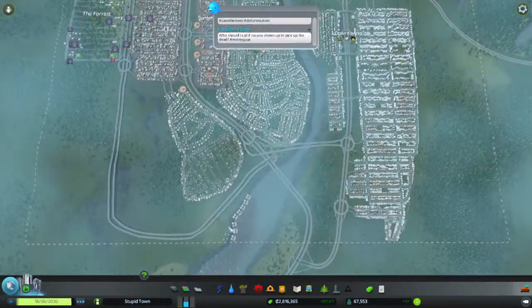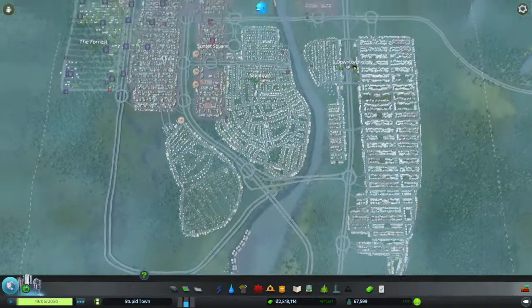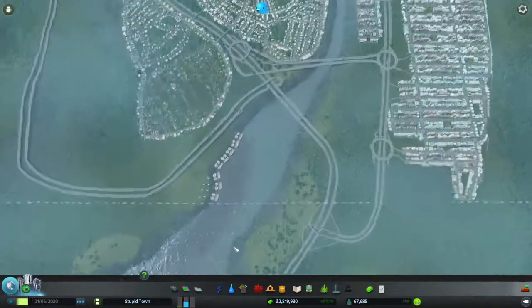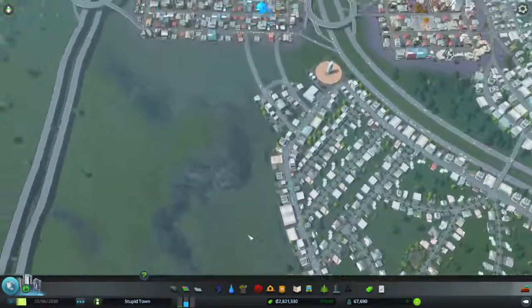If you have like unlimited money or something, you can just draw everything out and then fill it up and have the city that you want to have, essentially.